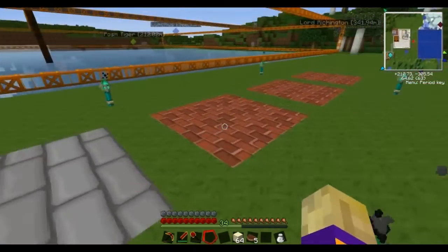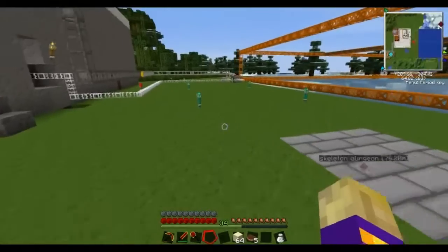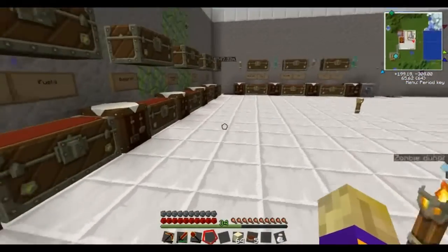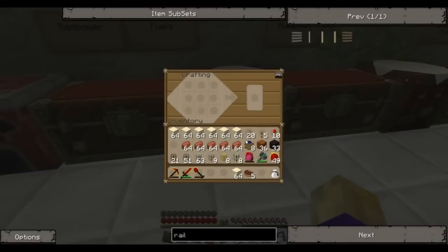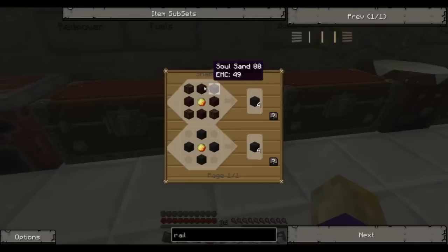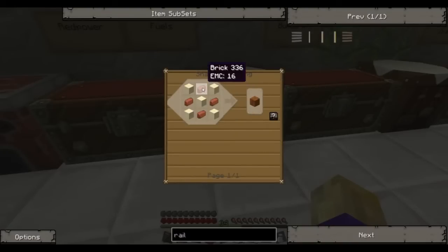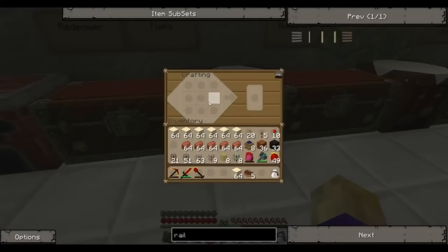We need special bricks to make these. I've got all of the blast furnace bricks that I need already, and they are made with nether brick, soul sand, and magma cream. We also need to make some more coke oven bricks, which are made with brick and sand.